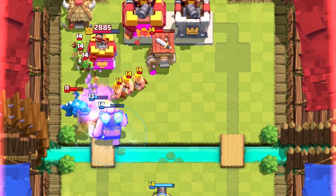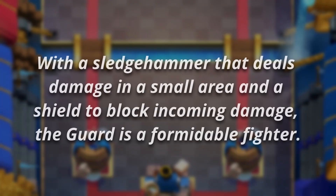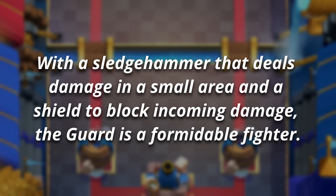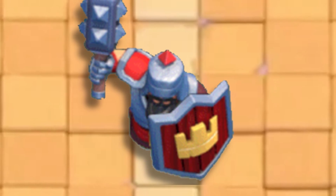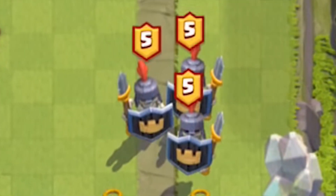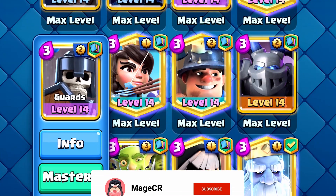However, one of these leaked cards was never fully released. The card labeled Guard had the following description: with the sledgehammer that deals damage in a small area and a shield to block incoming damage, the Guard is a formidable fighter. There was also a leaked image of this card that showed what almost looked like a beefed-up knight holding a shield. The Guards card was later released with this shield design, and it's assumed that this was an early concept for the card.